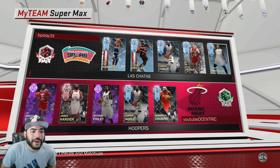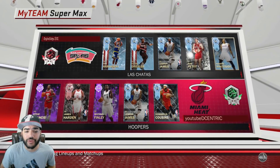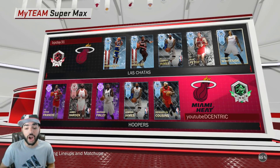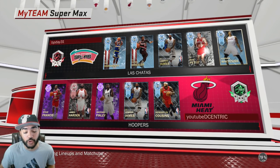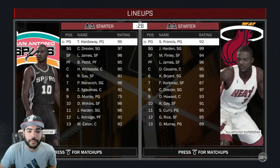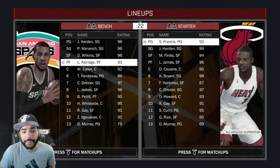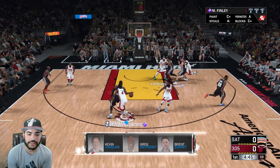My opponent has a really nice team: Clyde Drexler, LeBron James, Bob Pettit, Hassan Whiteside, Tim Hardaway at the point — which is an odd card, but he's a 96 overall diamond so you gotta respect it. Off the bench he has Pete Maravich, Ilgauskas, Rudy Gay — a really solid team. Let's see if we can do some work. Gotta stay in front of LeBron.